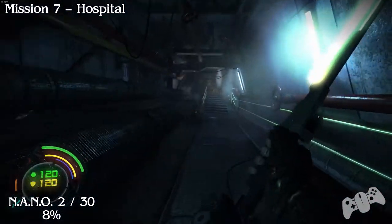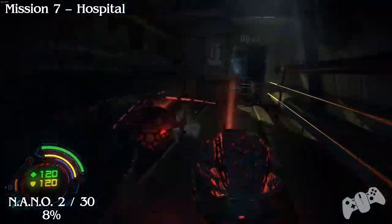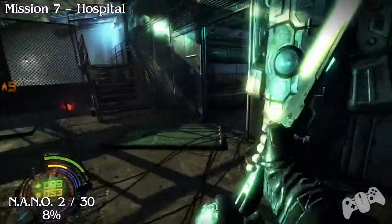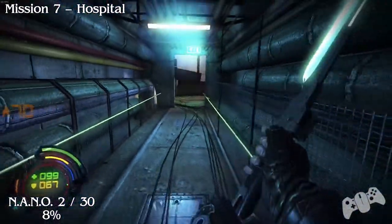Nano 2 of 30. From the last location, head down where you found the drone running away from you. Once you do that you'll get ambushed. So keep on running and go where the shop is, go past the shop and take a right and go through this door. Once you go through the door you should see the nano.